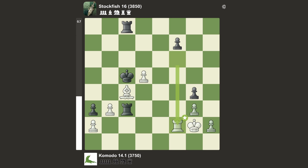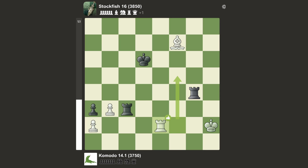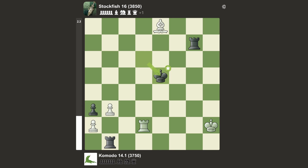We have rook f6 check, king there, rook there, king back, check — repetition, of course not, Stockfish is winning. We have rook e8, d6, sacrificing a pawn — king takes. Now bishop can take that but rook e1 was played; I was expecting rook f8 but that wasn't played. We have h3, rook e3, takes and takes, takes. Stockfish is just going to win this. Rook e8 and a lot of slow maneuvering with the kings.